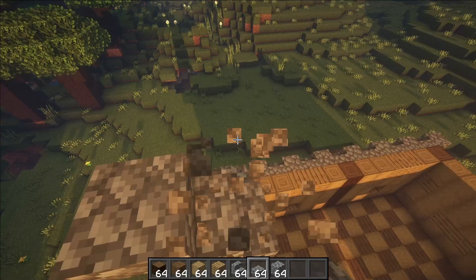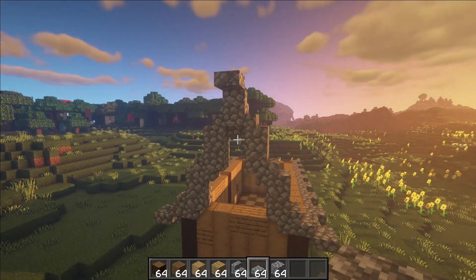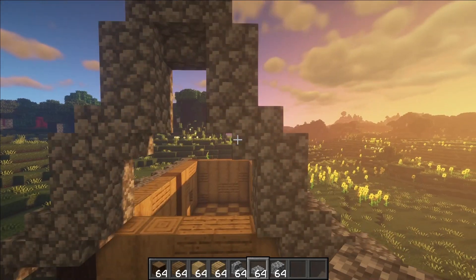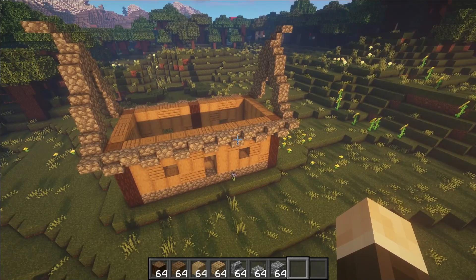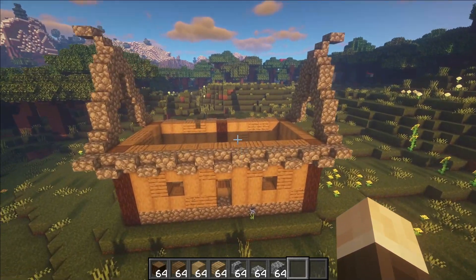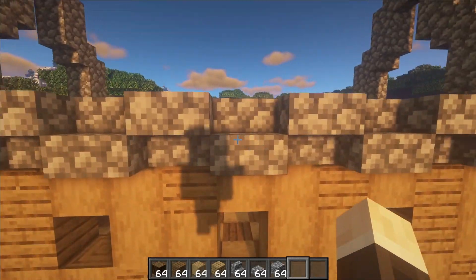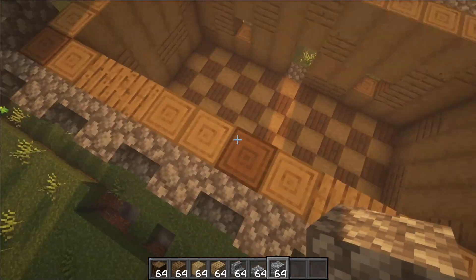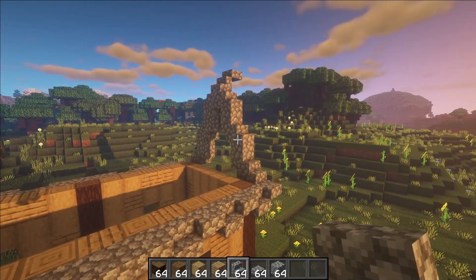That is the shape of your roof. Do the same on the other side and then we can start filling in the roof. The next thing we are going to do is work on the cobblestone band in the middle of the building. Take out this staircase and place a block of cobblestone there, then do the same for the other side.